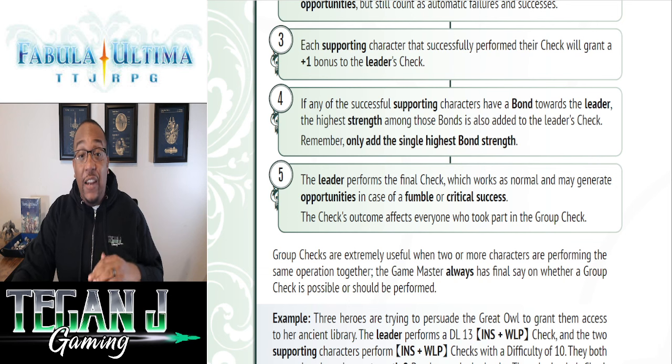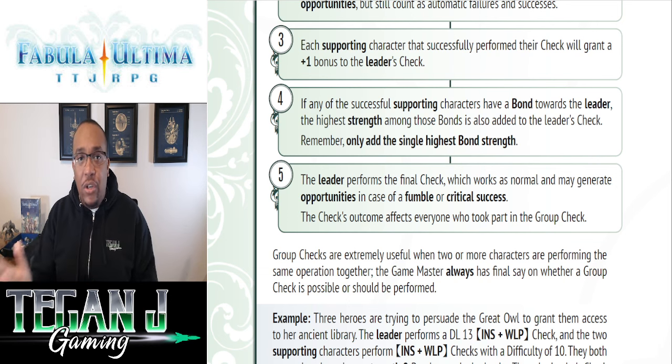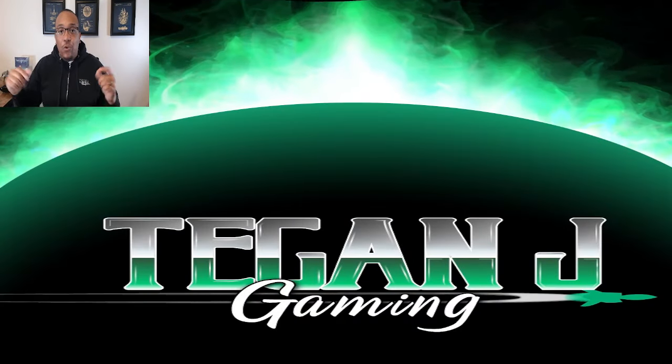That's a quick run-through of the adventuring mechanics: how to handle checks, bonds, and invoking traits and bonds in the Fabula Ultima system. We're doing a combat video on Wednesday covering combat and resting mechanics, so make sure to come by. And definitely come to our live actual play this Thursday, March 28th at 7 p.m. Eastern — or catch the VOD on the channel afterwards. Shout out any cool mechanics we didn't cover in the comments below. Thanks for hanging out, and until next time!